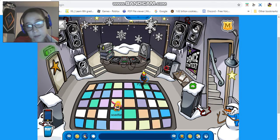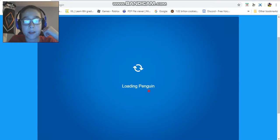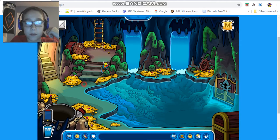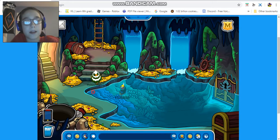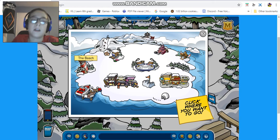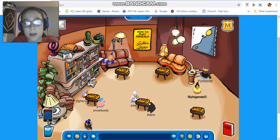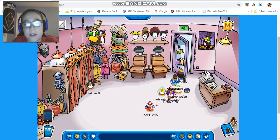That's it for the nightclub. I checked down in the boiler room and there's nothing there. This isn't going to be a long walkthrough because there's not that much to explore — there's nothing in the secret room or the forest. The main decorated areas are the plaza, snow forts, town, dock, beach, ski village, ski hill, and the nightclub. There's nothing in the coffee shop or gift shop.